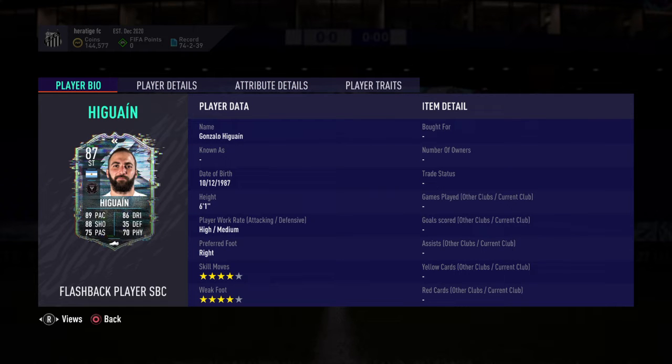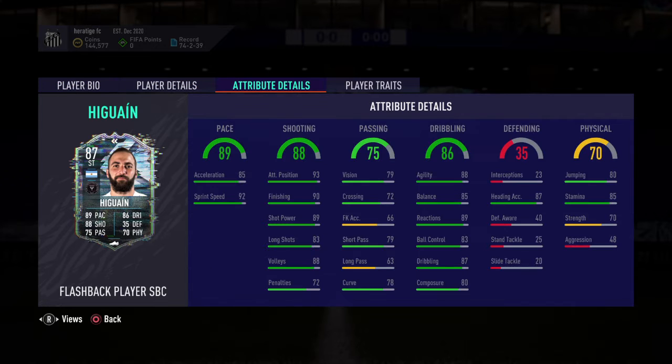If you take a look at his card, he's four-star four-star, which is improved from his current card which is three-star skill moves and a four-star weak foot, and a high/medium work rate. Everything looks good on this page — high/medium work rate is a very good start to the card, and the 92 sprint speed is crazy.